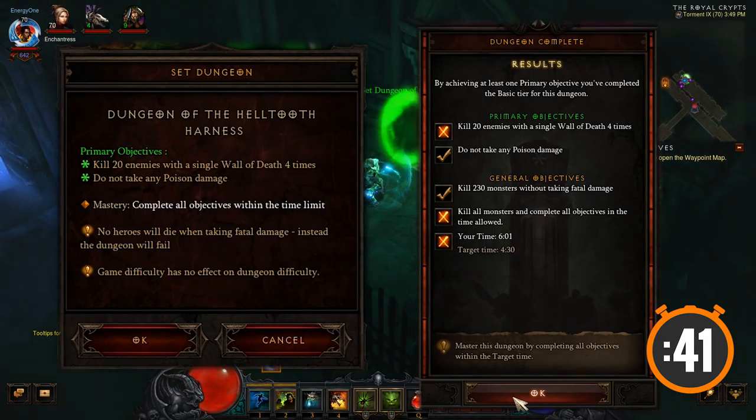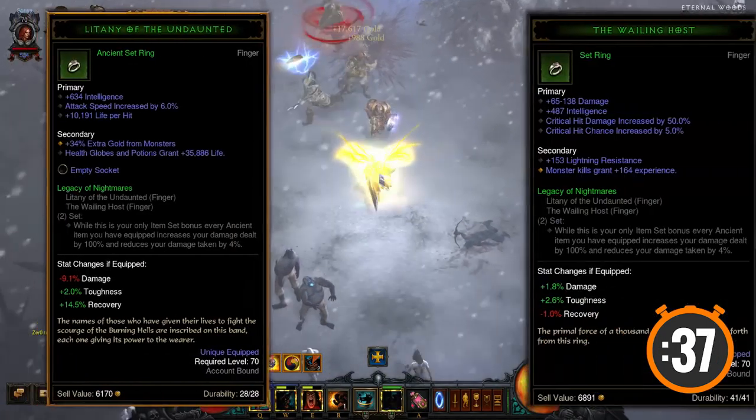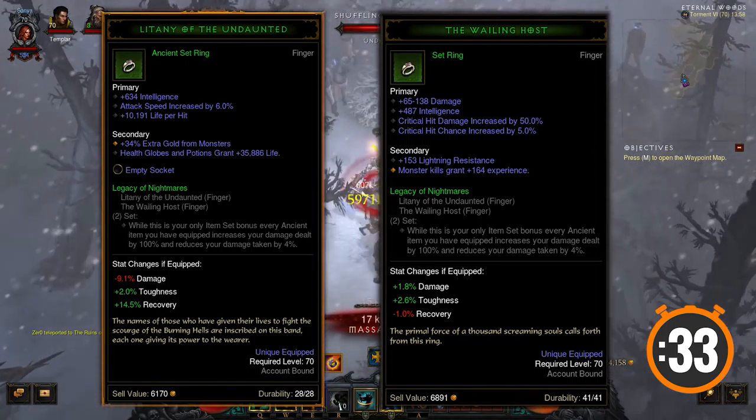As usual, there are many changes to sets that make them more powerful, and skill changes to go along with it. The Legacy of Nightmare's ring set now encourages you to avoid set items for greater variety.